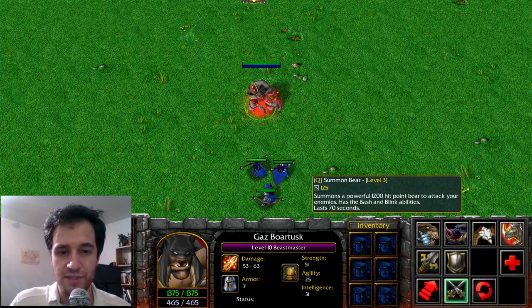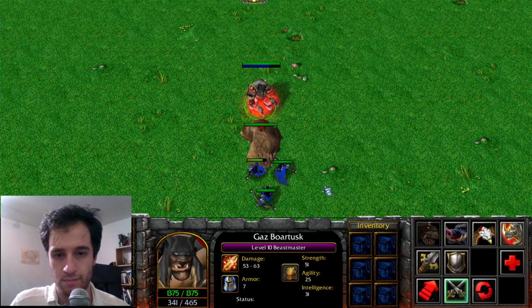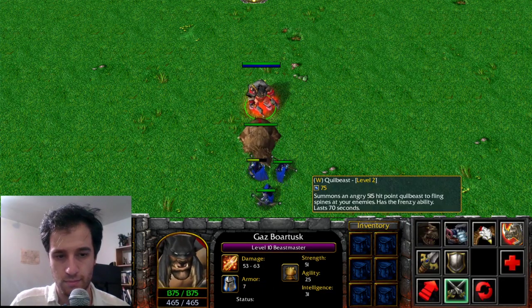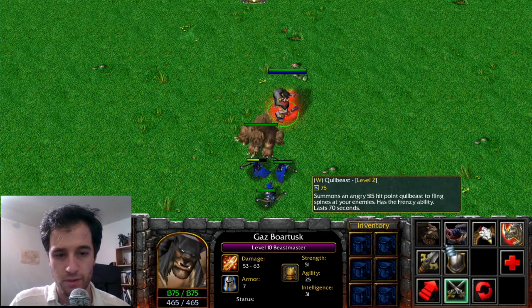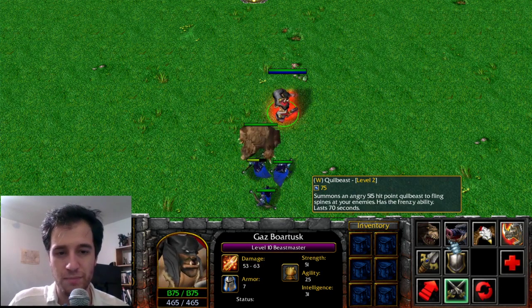The Beast Master's Summon Bear ability summons a bear. This is given to Lone Druid in his Summon Spirit Bear ability. Quill Beast will create a Quill Beast. In Dota, this is given to Beast Master for his Quill Boar ability.